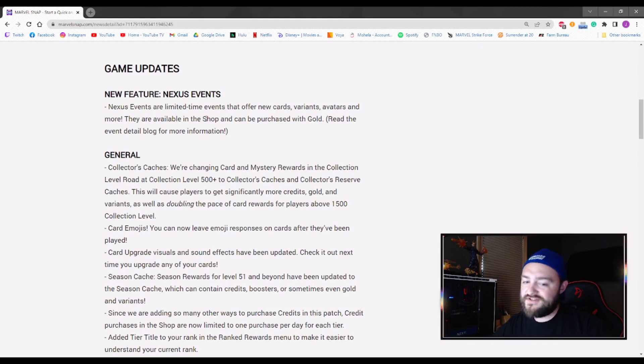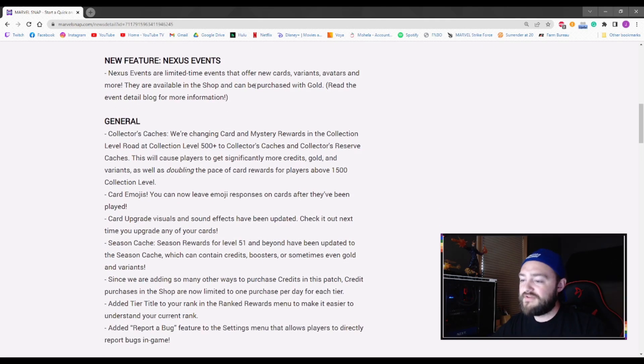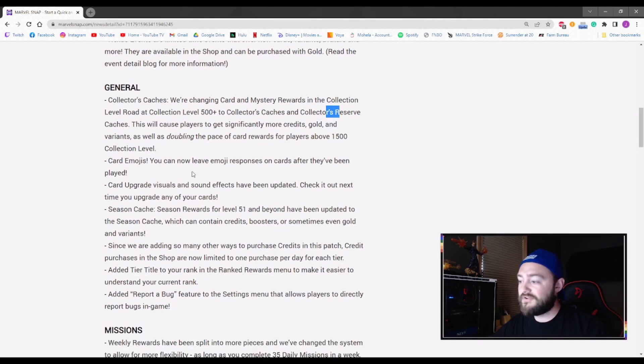A general breakdown: collector's caches are changing card and mystery rewards in the collection road from collection level 500 plus. The collection caches and collection reserve caches will cause players to significantly get more gold variants, as well as doubling the pace of card rewards above the 1500 collection level.